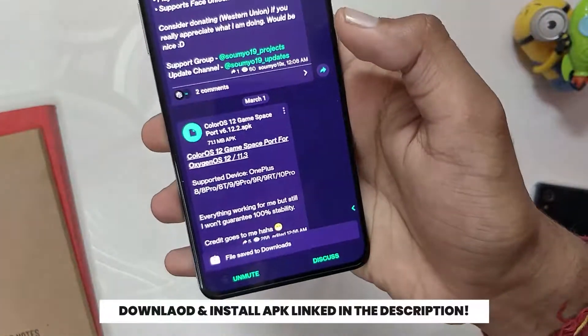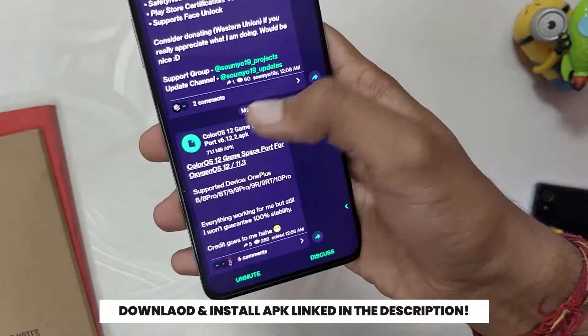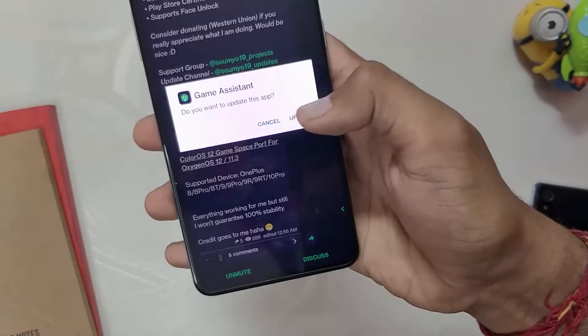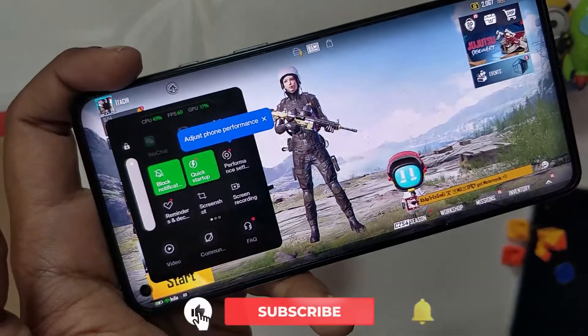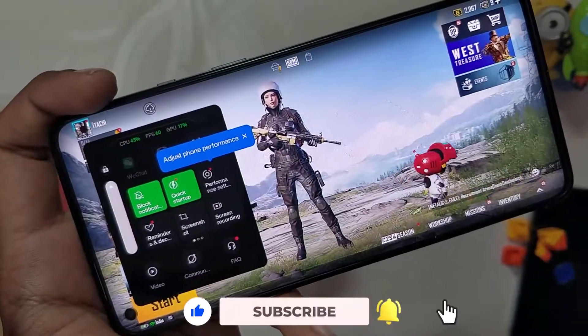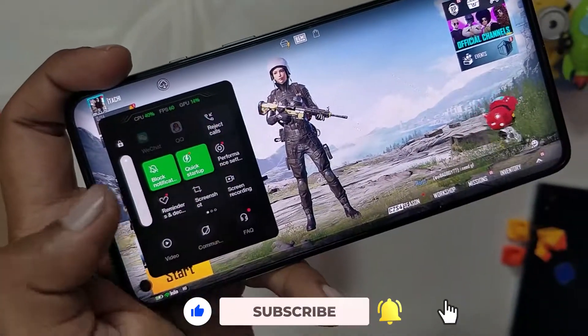The first step is to download the APK from the link in the description below. Then go to your downloads folder and install the APK on your device. Now whenever you run any game, you will see this new Game Assistant from ColorOS 12, which has all the same features that were there on the ColorOS 12 Game Assistant.